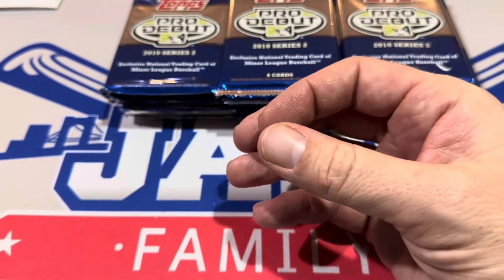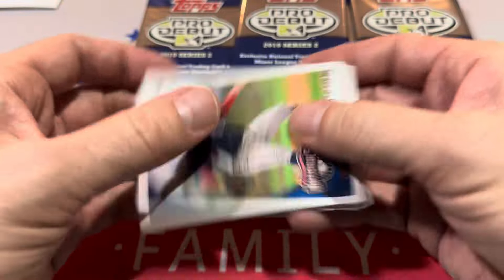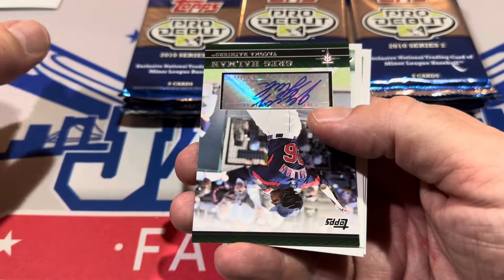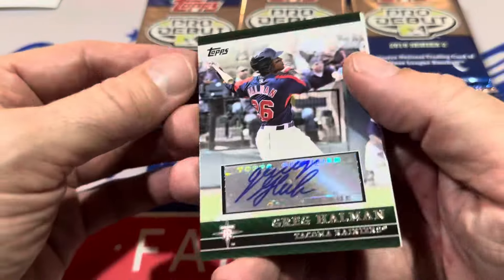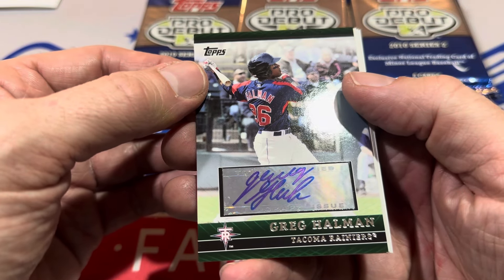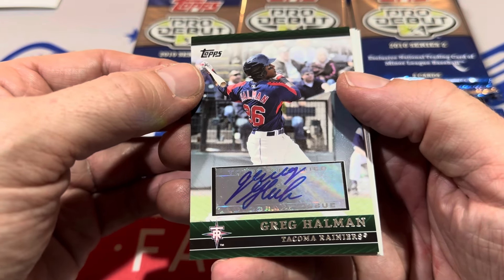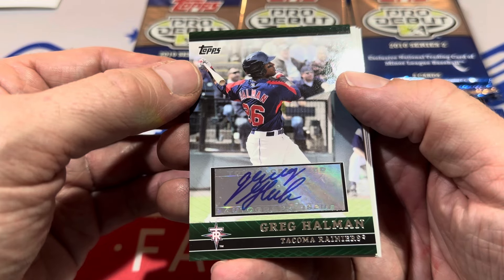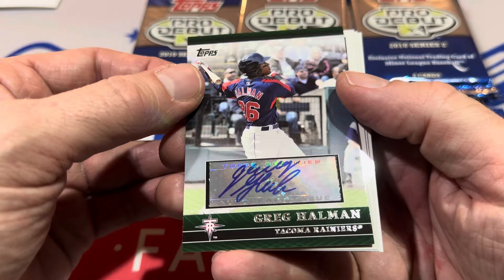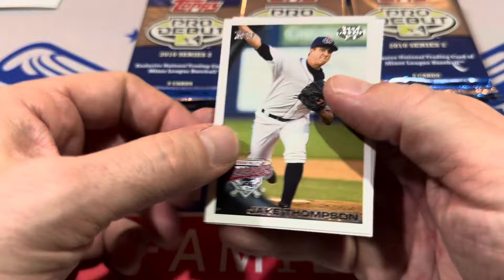Nothing too crazy in that first pack for Josh L. Let's move on to pack number two — eight cards per pack. Oh man, this is kind of a sad one: Greg Holman. This was a prospect who never made the major leagues, and he was actually killed by his brother — gunned down in an argument. He was a good prospect, and that probably happened back in 2010 or 2011. This may have been one of the last cards he ever signed. A little-known player, but I remember that story.